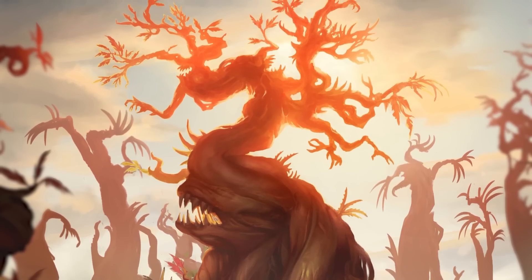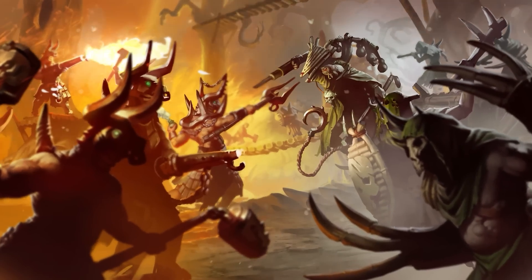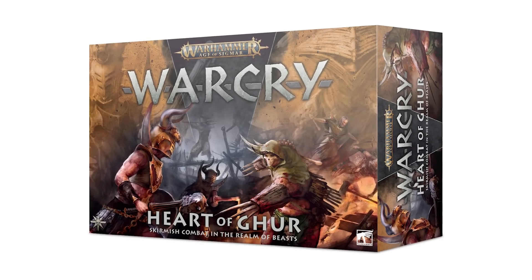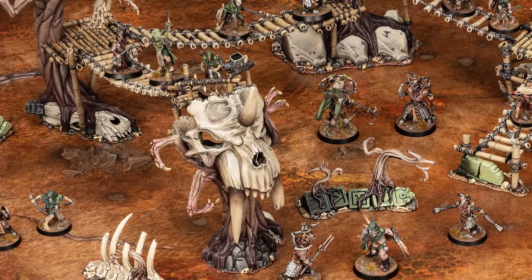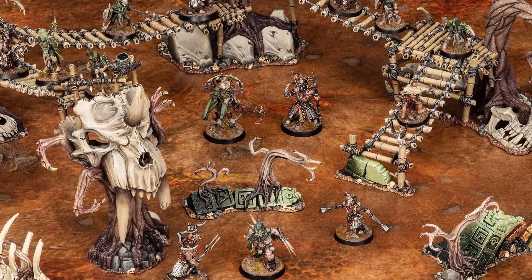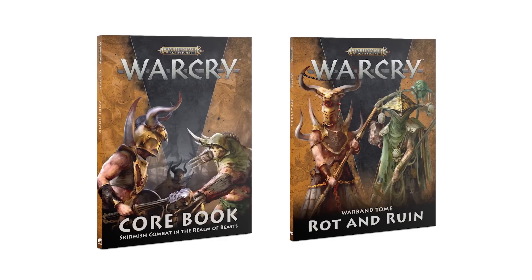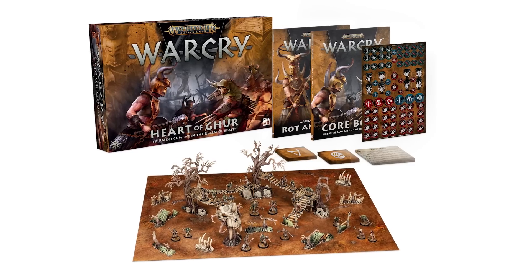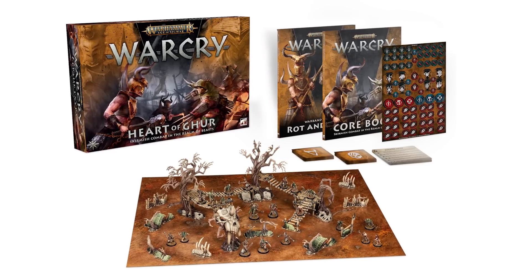First up, we're still in the Gnarlwoods as the two-week pre-order period for Warcry Heart of Gur continues. This box set is the ultimate starting point for the new edition of Warcry — two warbands, the Rotmire Creed and the Horns of Hashut, Gnarlwoods scenery, a game board, the core rules, the Tome of Rot and Ruin, and all the accessories you need to start playing are contained within. Everything in this box is being released at a later date, but if you want a head start in the race for the treasures of Talaxis, make sure you grab it before supplies run out.